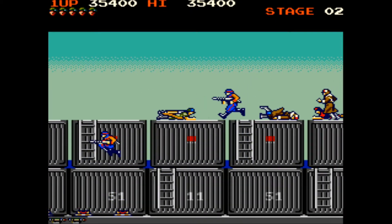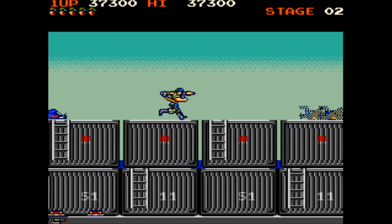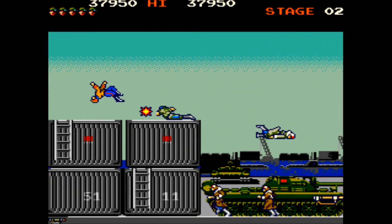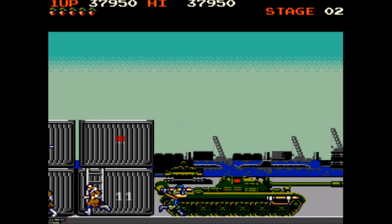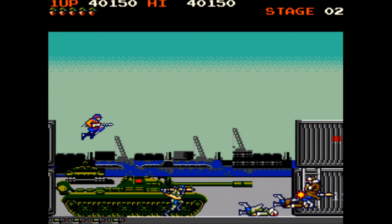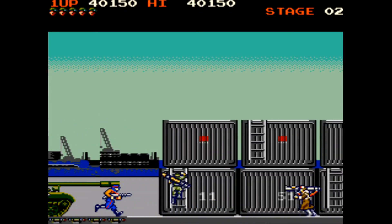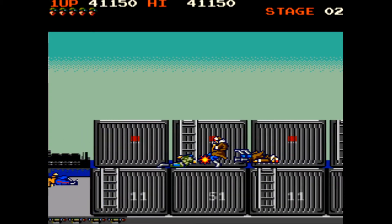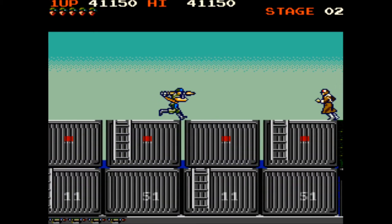Apologies for any beeps in the background — it's just me getting some emails. Now on this level I've got the rocket launcher. The special weapons, while they do look different, all do pretty much the same thing: they fire in a straight line and just plough through everything in front of them until they reach the end of the screen.